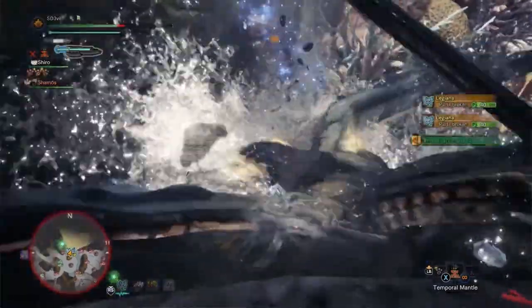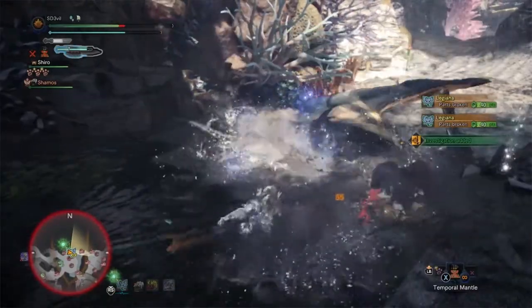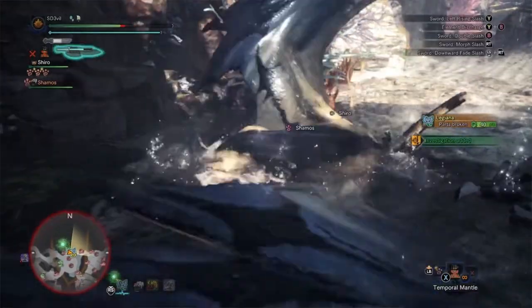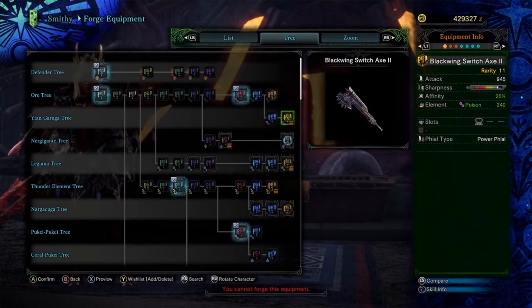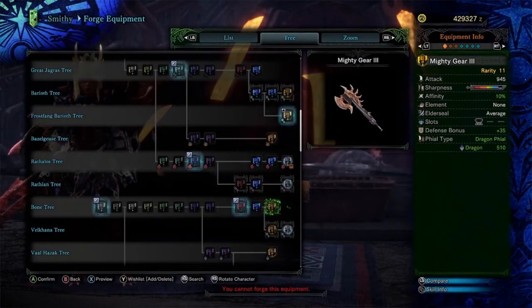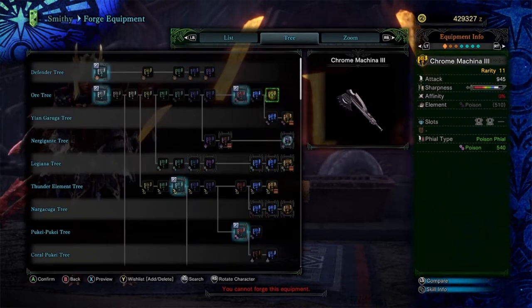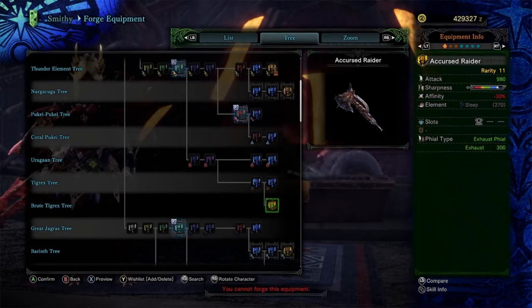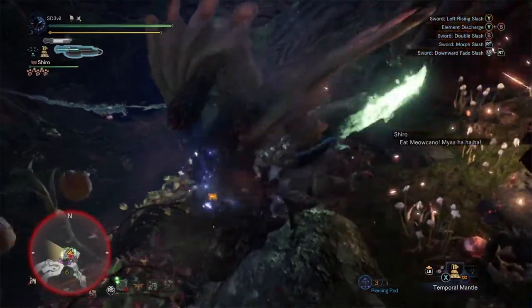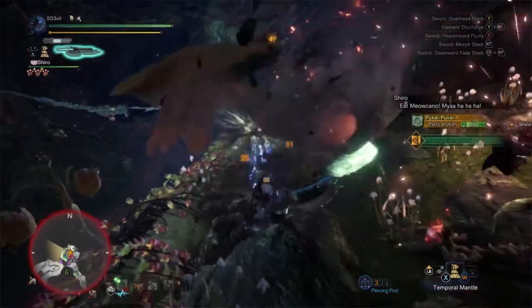Once you've reached the amp state, your sword will allow you to do phial damage, which is dependent on which phial type your Switch Axe uses. If the phial is a power element type, it will inflict elemental damage. The power phial type does more raw damage. The dragon phial adds additional dragon damage. Status effect phials — whether poison or paralysis — add more buildup to that status effect. The exhaust phial will make the monster tired and, if used on the head, will eventually knock it out. The amp state also allows you to do more damage than you normally would.